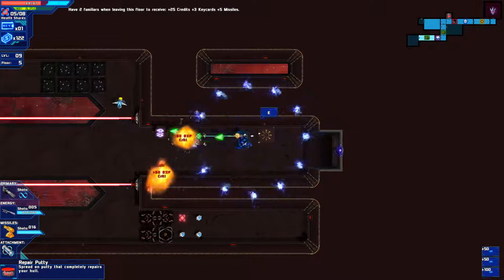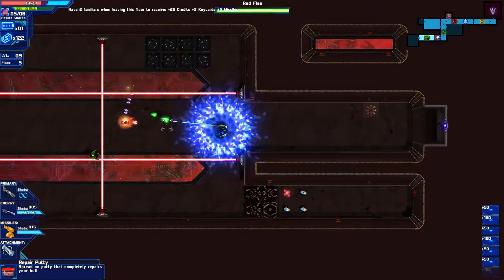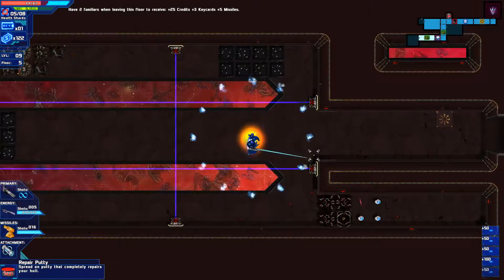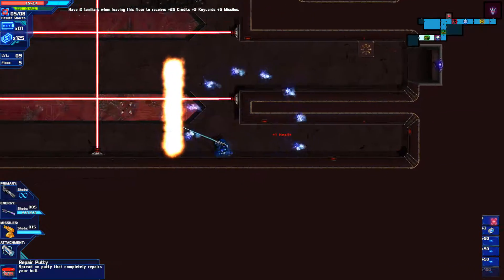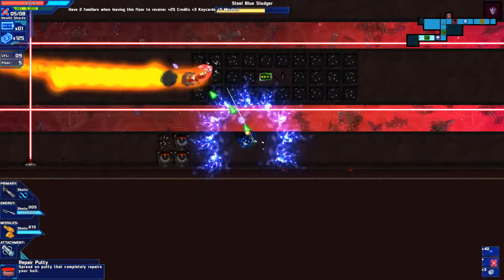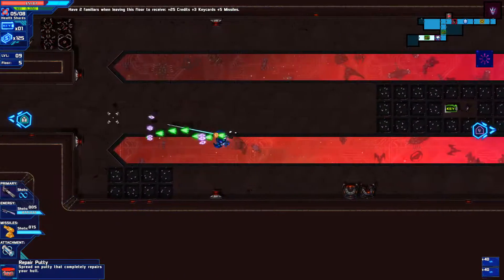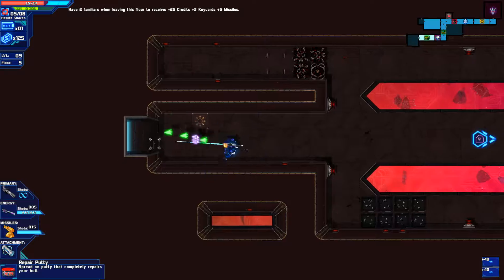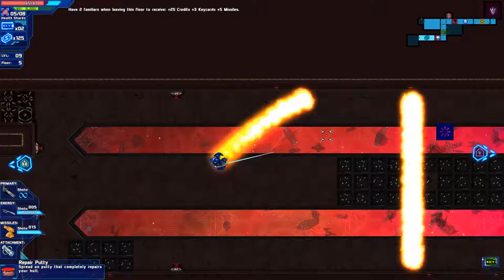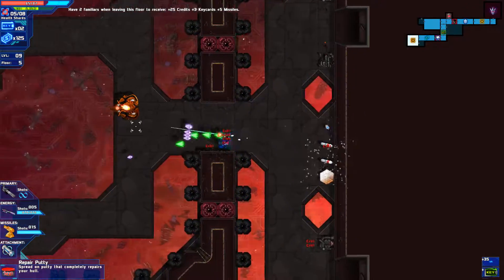If there's one thing I would like, it's something to extend the length of those explosions — or the Venom Stinger's effect. If I could only get on those platforms... actually, I can. Let me just kill off these enemies first. Alright, let's do this. Thank goodness I have two shields — I could do it with just one, but it feels a lot less risky with two shields.